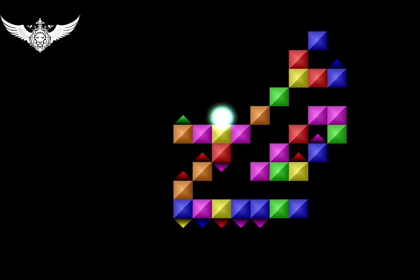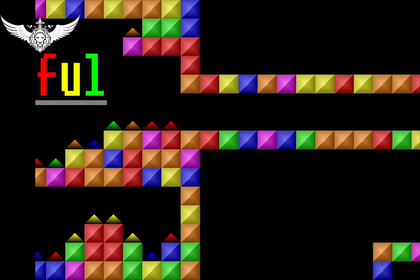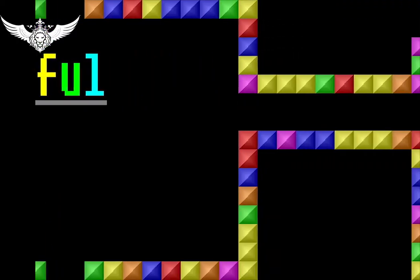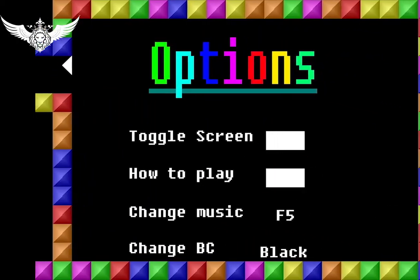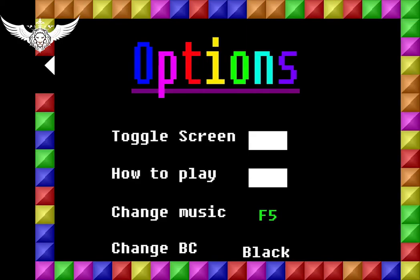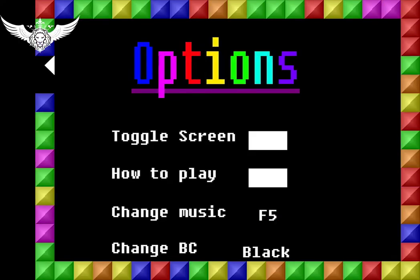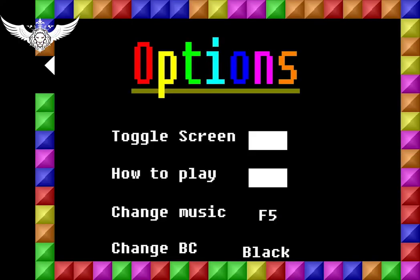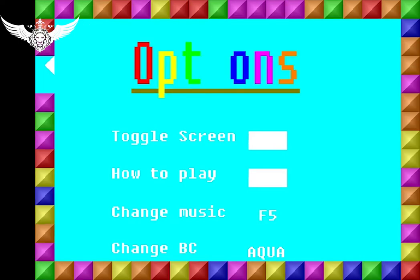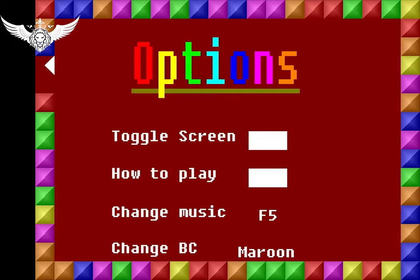Okay so let me show you the other parts of this amazing game. Let's look at the options and things like that. Change music - okay this one is better. Very nice music guys, I'm gonna give a nine out of ten for the music of this game. Very nice. Change background to gray - this one, I like it.